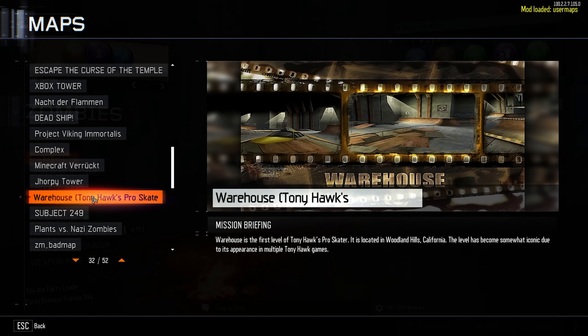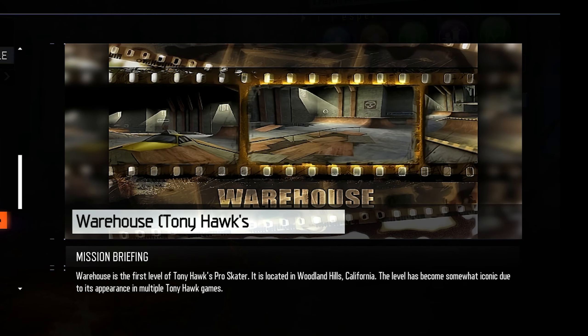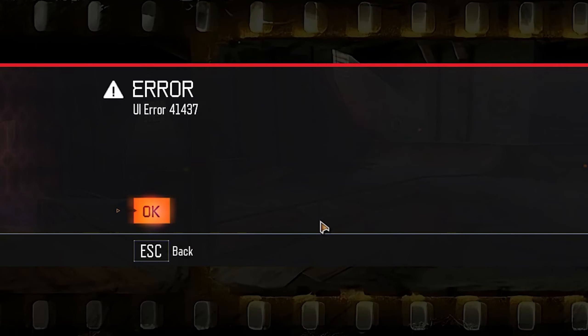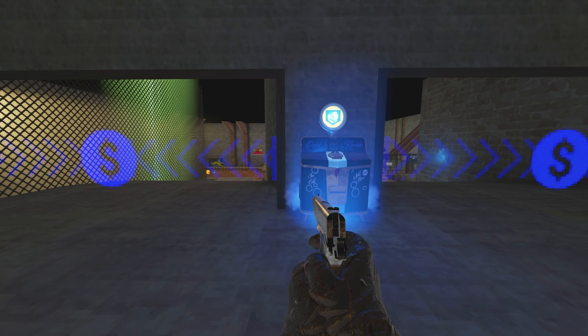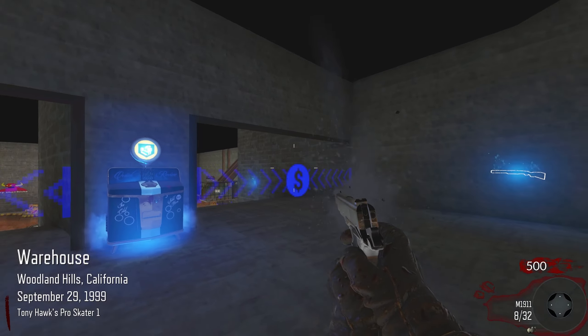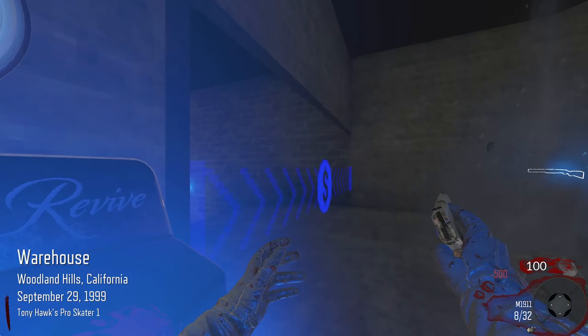What up, nincompoops. So I just found this map on the workshop - the warehouse from Tony Hawk Pro Skater. If you guys played that game back in the day, oh my, what a classic. So we gotta check it out. Welcome to Tony Hawk Zombies - I don't know what to expect at all.